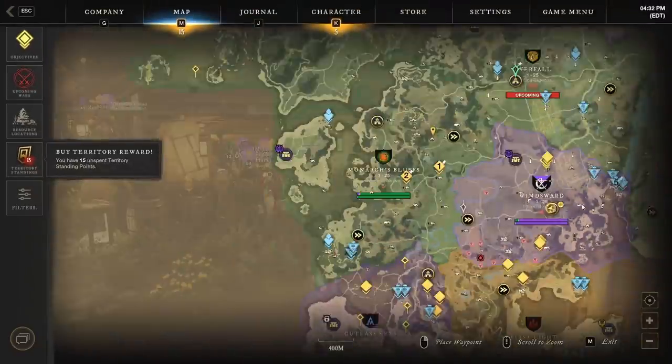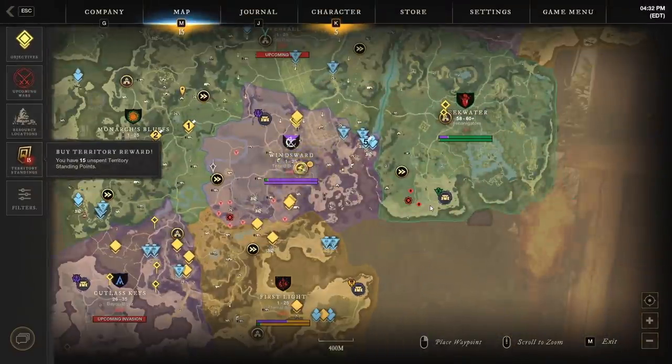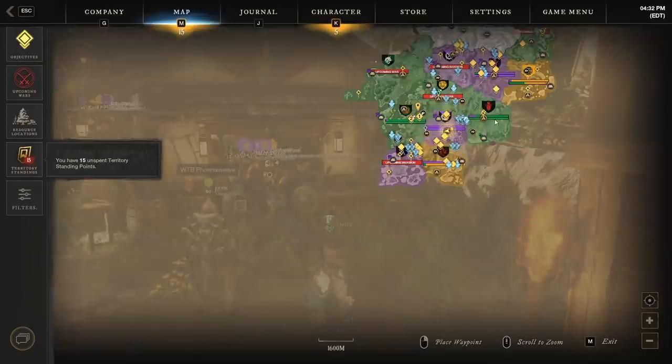The route is in Reekwater. We are going to be farming tarragon — it's an extremely expensive herb, at least right when I made this video, because nobody knew of a farming spot like this. We're also going to be farming a crazy wire fiber spot and some orichalcum veins as well as some hemp. It's by Lushwild, by the fort in Reekwater.